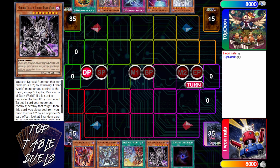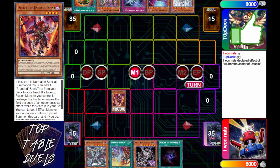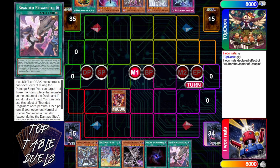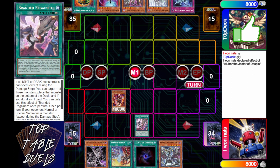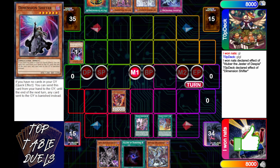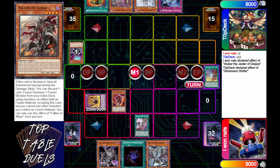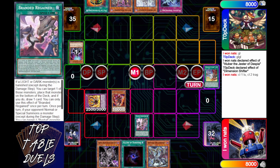i1nats is going to go first. He's going to Normal Summon the Aluber, activates effect to grab Branded Regain — best card in the game. Activate Branded Regain and then go ahead and light off his Branded Fusion. He's going to get Dimension Shifter, so at least he'll still get Diffusion Summon and get to add one of them back off of his brand.